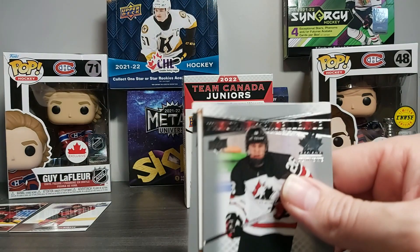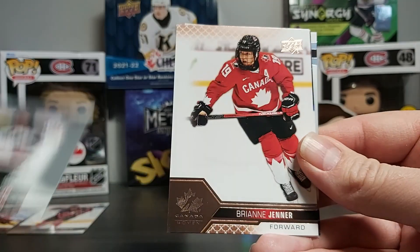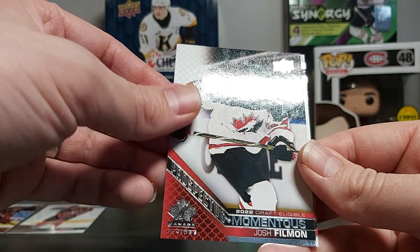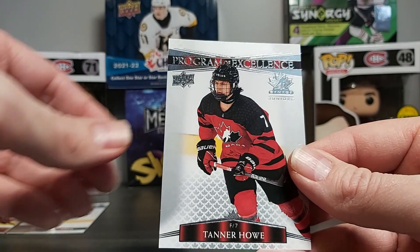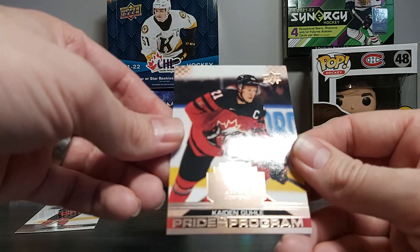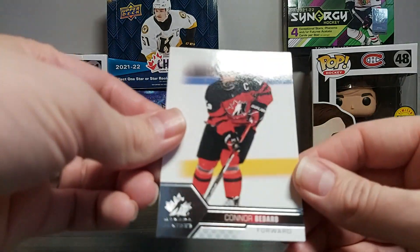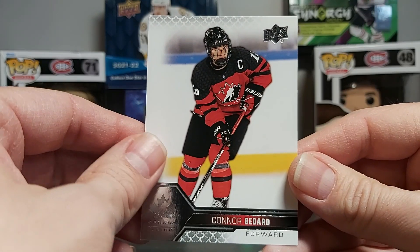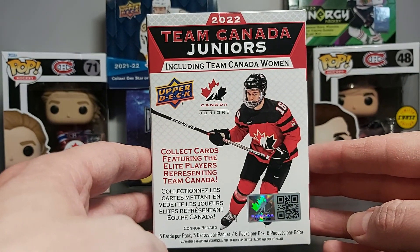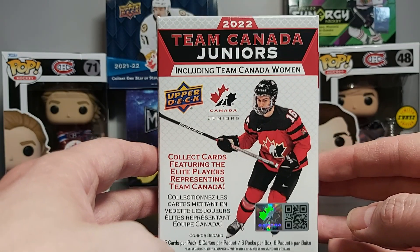Let's recap what we got. Our inserts: Matthew Wood Program of Excellence, Brianne Jenner rose gold foil, Josh Filman Prospectus Momentus, Tanner Howe Program of Excellence, a nice spread of Pride of the Program rose gold foil, and a base Conor Bedard. There you go — that was a blaster break for Team Canada Juniors. Hope you liked it! If you enjoyed the video please click like and subscribe to the channel. Take care, bye!